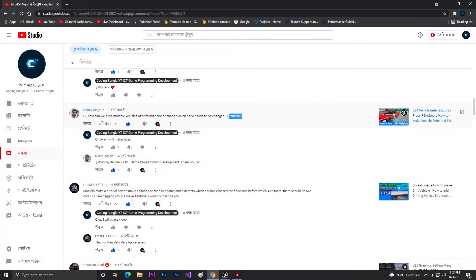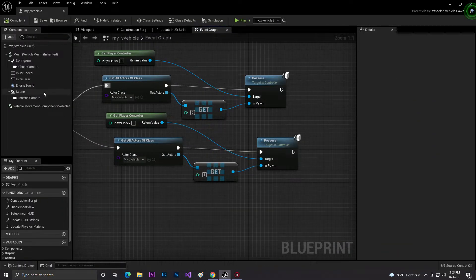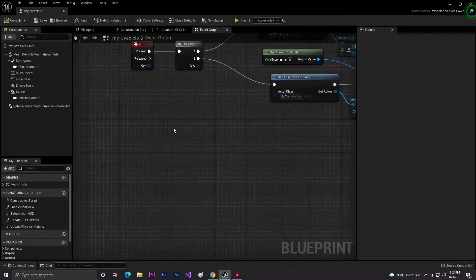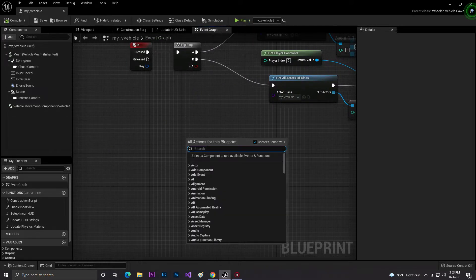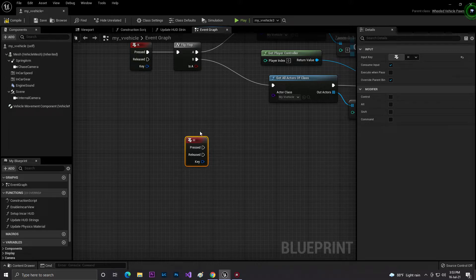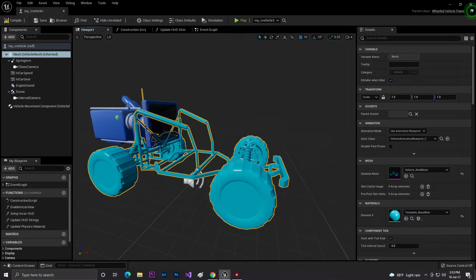That's the first part done. Now he also mentioned different colors or shapes. Different colors mean changing the vehicle material, and different shapes mean changing the mesh. For this let's add one more keyboard key - H key. When we press H, we want to change the skeletal mesh or the material.